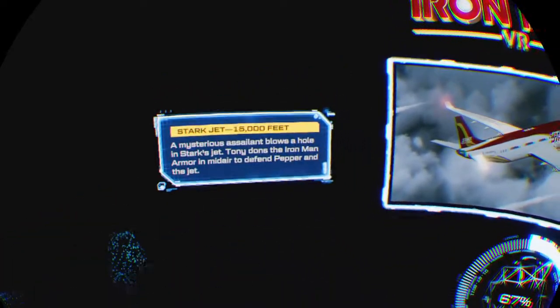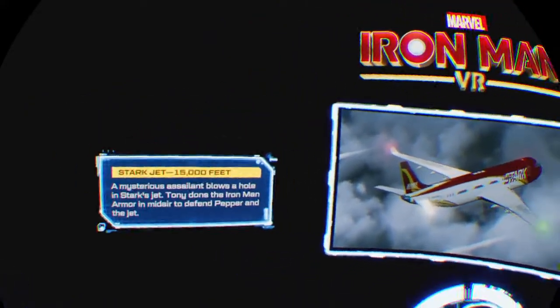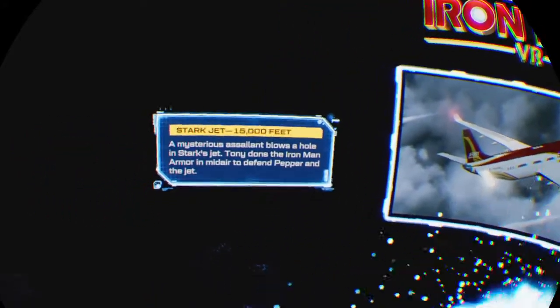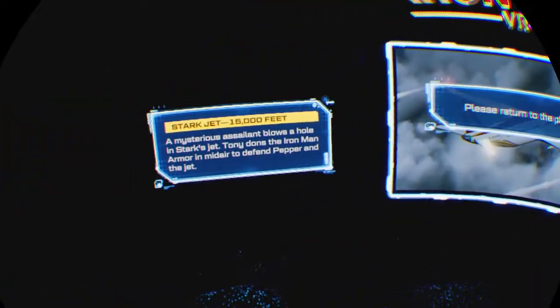We're already 5,000 feet. The villain blows a hole in Stark's jet. Tony dons the Iron Man armor mid-air to defend Pepper and the jet. I said something about the warning grid right there, but I'm not getting any warning grid at all. God, I love this game already. I'm gonna — I gotta get this game.